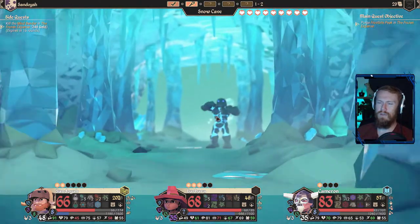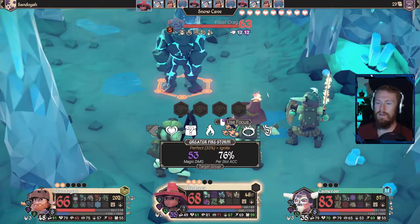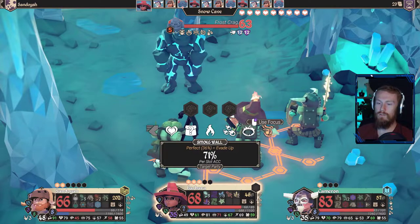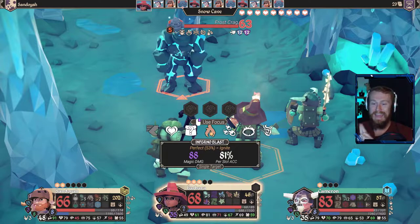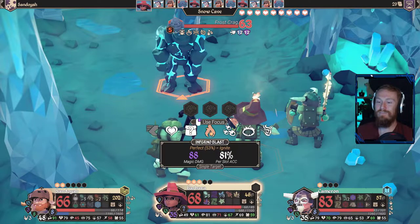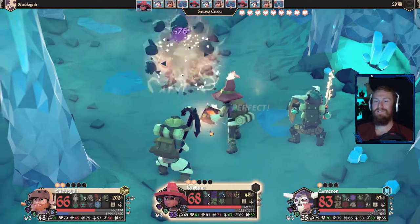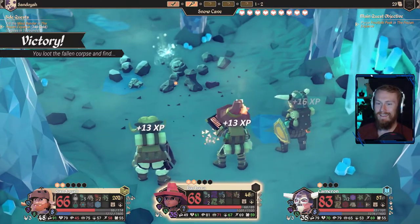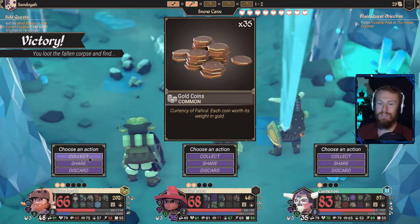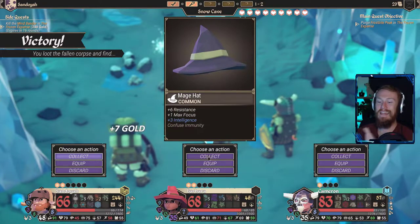We keep going here, we can do another combat. One elemental, one frost crag — no worries. Oh my god, look at that damage! He is weak to fire. This is what we do — we just one-shot him. That is what I wanted to see, Barbara. You are absolutely killing it. So that frost crag is obviously ice, and I believe those two bonuses stack. That is beautiful. Six resistance, one max focus, three intelligence — we'll collect it in case your hat gets disintegrated by acid. I want to see more ice enemies — please give them to me.